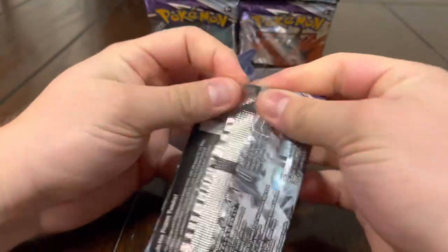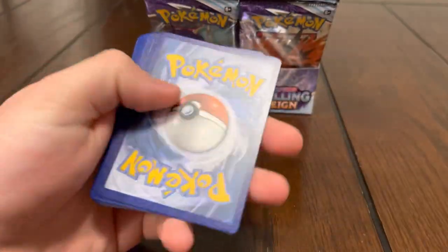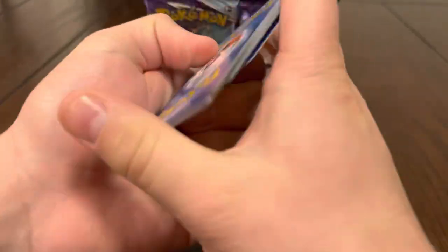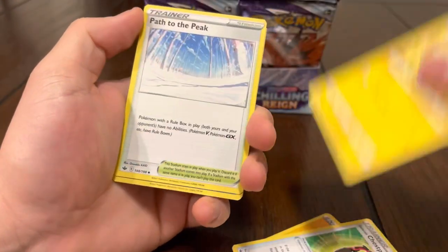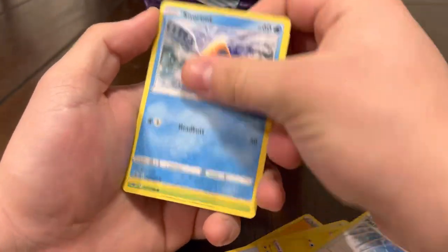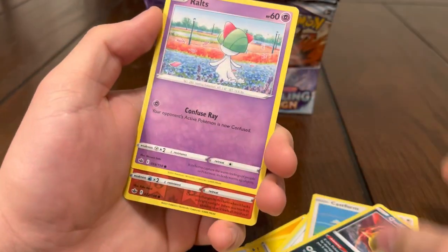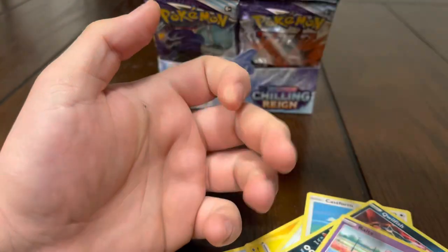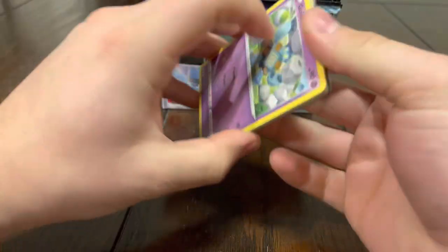Alright, next pack — looking pretty rough right now, we only got one hit. I'm pretty confident it's gonna pick up, or so I'm hoping. Flaffy, that Trainer item card, Weedle, Castform, Quilfish. Stadium — my bad — Castform, and oh oh — Ice Rider Calyrex! We'll take it. Moltres gave us bad luck, hopefully Zapdos can give us good luck.